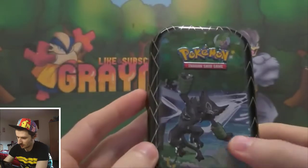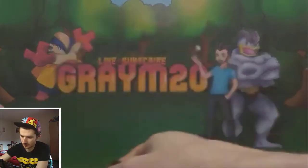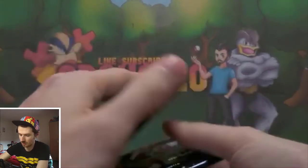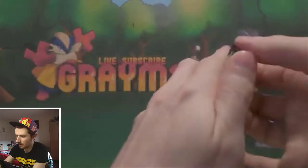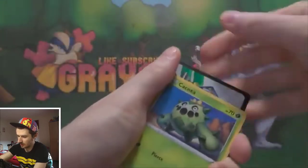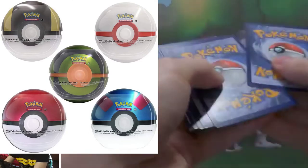So that is the artwork for the second tin. Same coin in all of them, same artworks — we've got another Dragapult and another Toxtricity. These aren't quite as good a shape as tins like the Poké Ball tins, because the packs actually didn't fit without being squashed in.